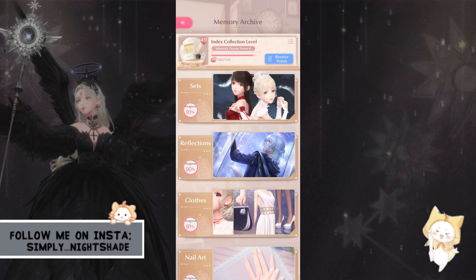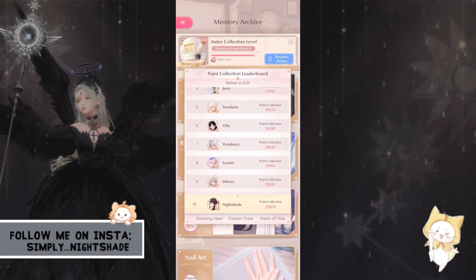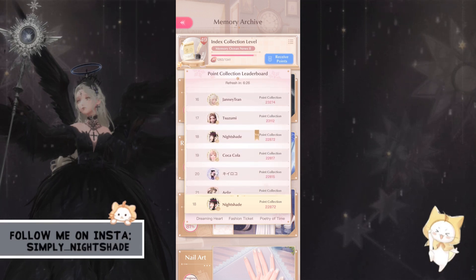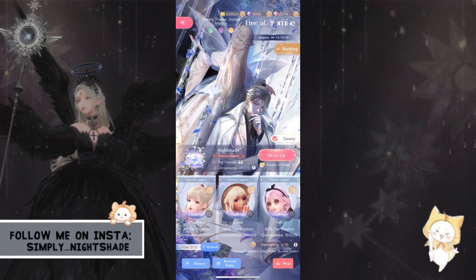I went from being like 44th and now I'm 18th — not right away, over time I worked toward that. My collection is 22,872 points. I was at 403 competence and I jumped up to 410. I upgraded Lowen to level 80 and upgraded Hestia's Call of Reflection to level 4. Let's dress up and see how much I change.